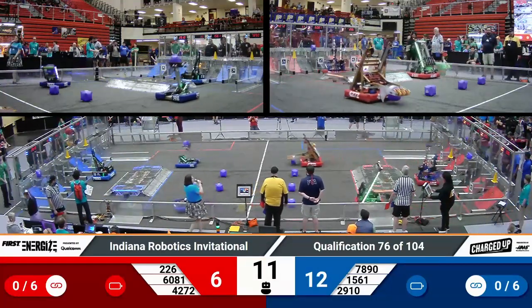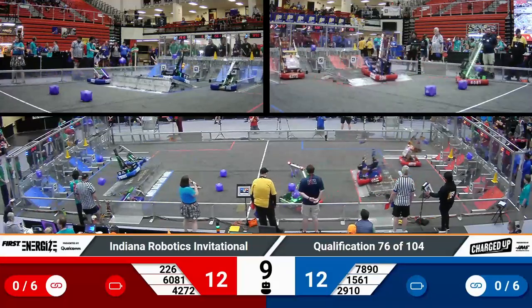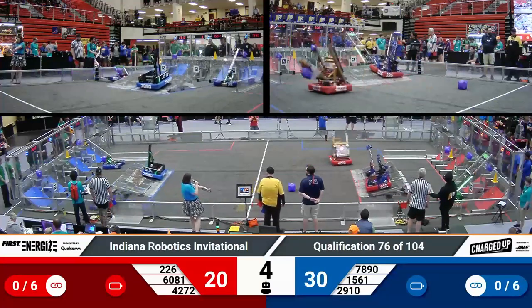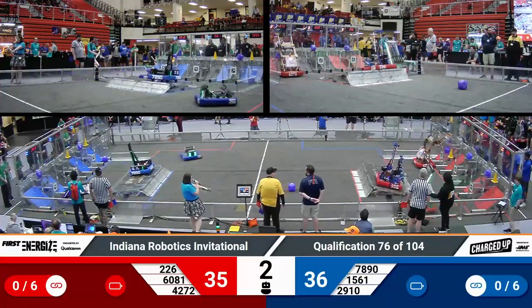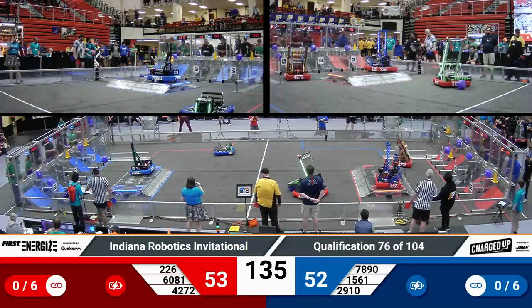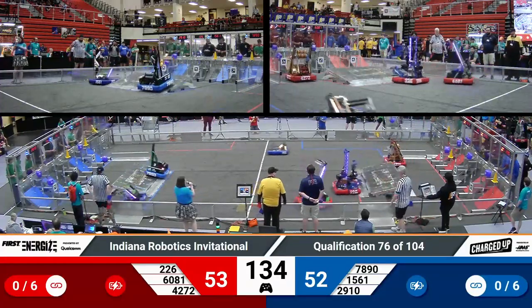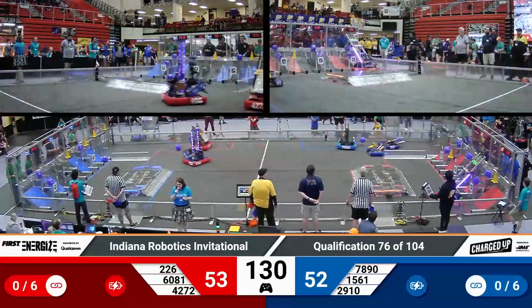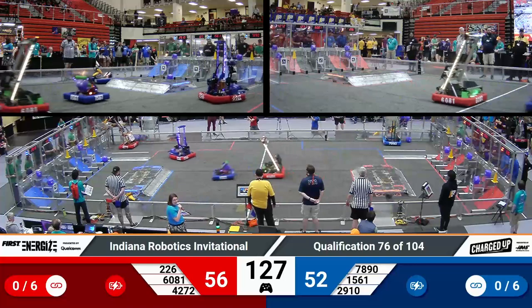The Blue Alliance goes three for three up top. Red Alliance two up top, one mid. Robots race back midfield. Blue Alliance is going to clean them all up. One stranded still for red, but we are getting those second game pieces moving. 6081 makes contact right as time expires. Robots docked and engaged on both sides of the field. One point Red Alliance advantage coming into Teleop.